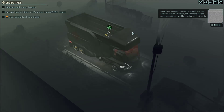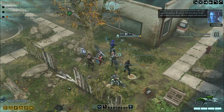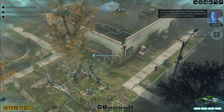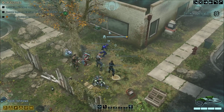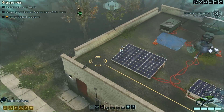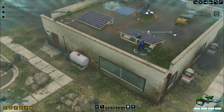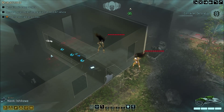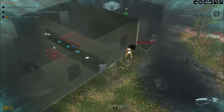Menace One-Five, we've got a bead on the ADVENT data vault near your position. Be advised — self-detonating charges are in place at the target. Move to disarm and extract the package before its contents are destroyed. Let's gain some height advantage. See anyone? Oh, there's a couple. And I needed to skull jack those guys but didn't have the skull jack ready.